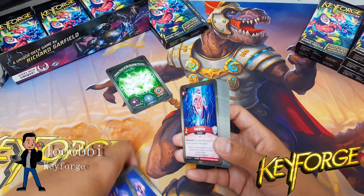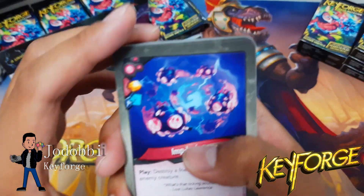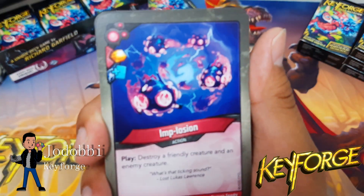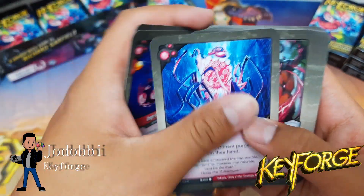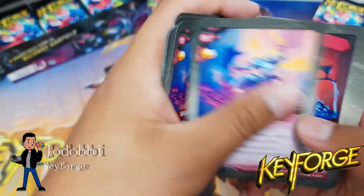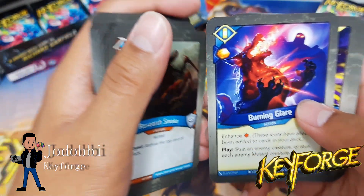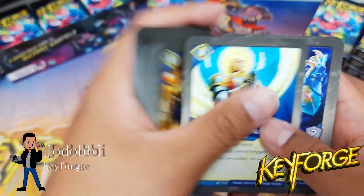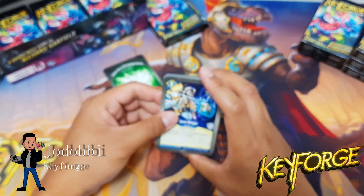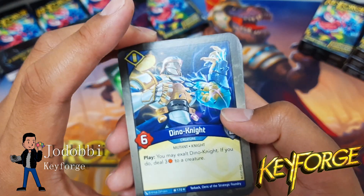This deck seems a lot of fun to play; I can already notice some synergies. This card also has a draw icon I didn't even notice. Let's count the raw amber first: one, two, three, four, five, six, seven, eight, nine, ten. So just ten raw amber — that's not a lot.